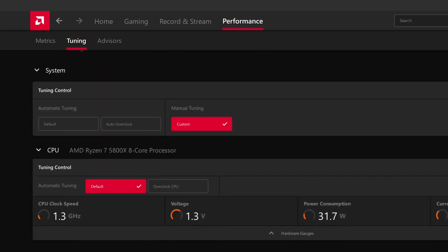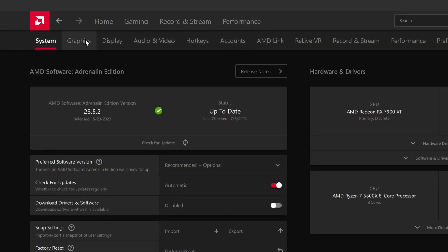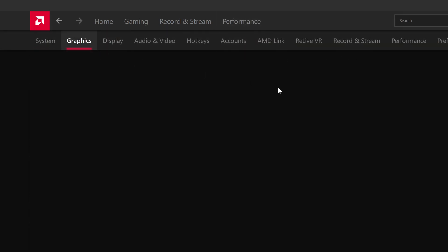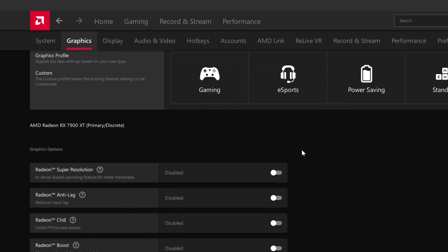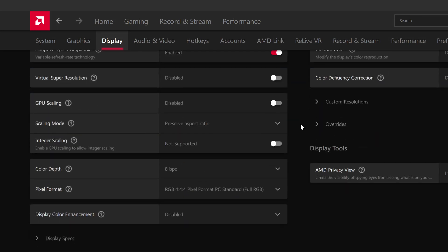I cannot for the life of me figure this out. This is AMD Adrenaline — you can go into the settings, graphics, and adaptive sync is on.